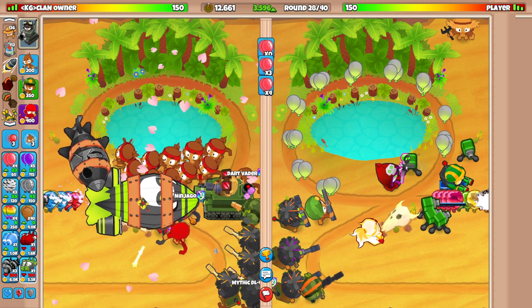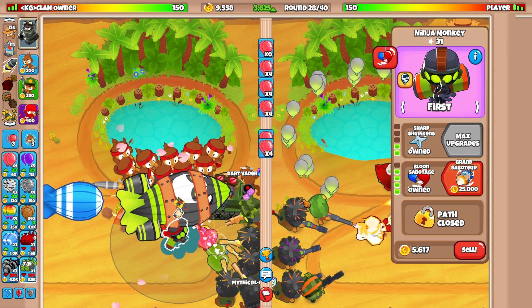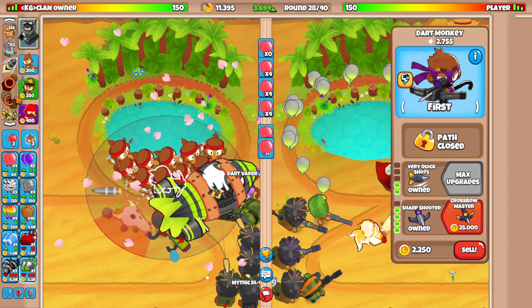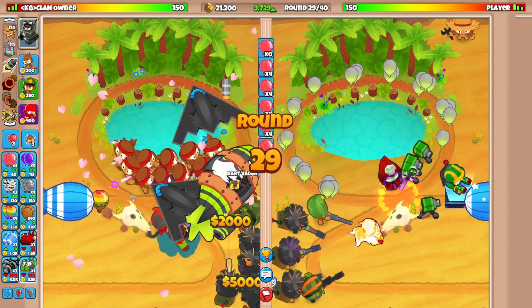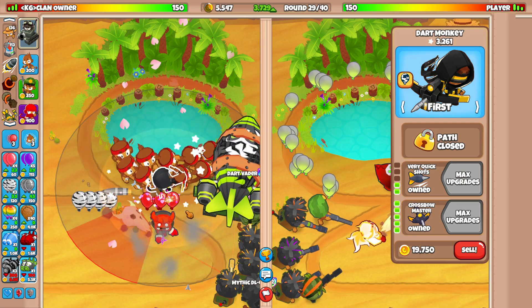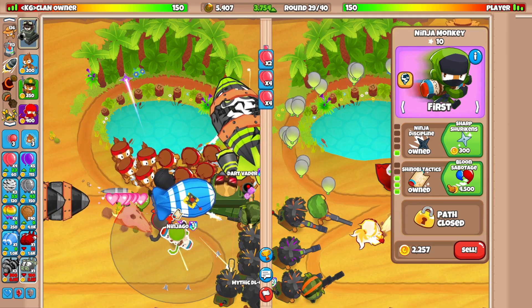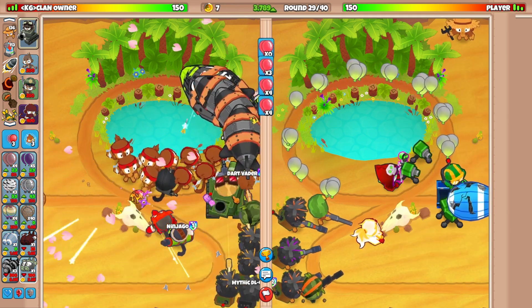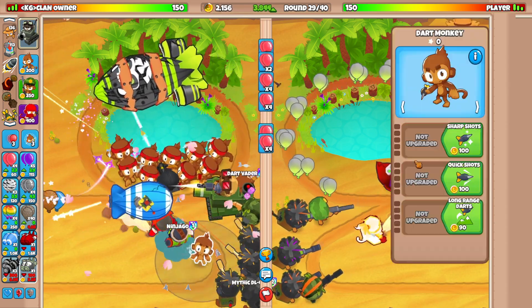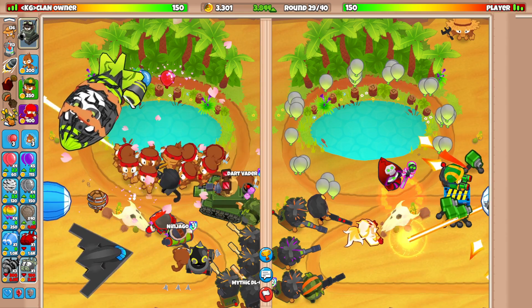My Sniper farms are definitely not great right now. I'll sell once more to time this correctly. I need to go for the Crossbow Master right now. Let's use the Sniper ability. I'm going for the Crossbow — there we go. I'll rebound to go for Sabo again. He sent fast cooldown DDTs. Looks like we're going to be fine — I just need to make sure I time it correctly with the Bloon Sense.